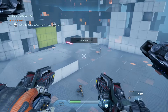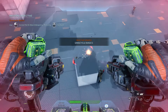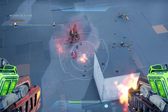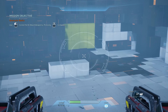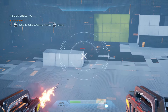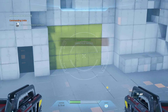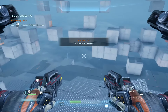Engage the enemies ahead using your primary weapon. Excellent. You're now ready to command a friendly unit. Use your command pulse to order your unit to the specified location.